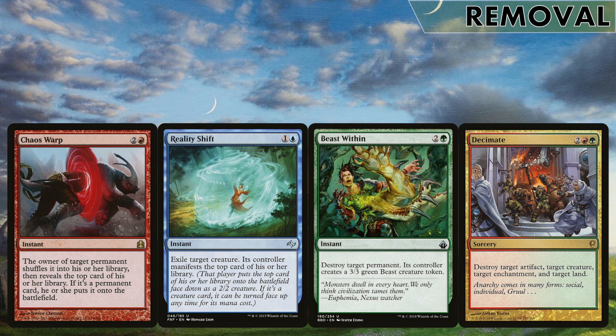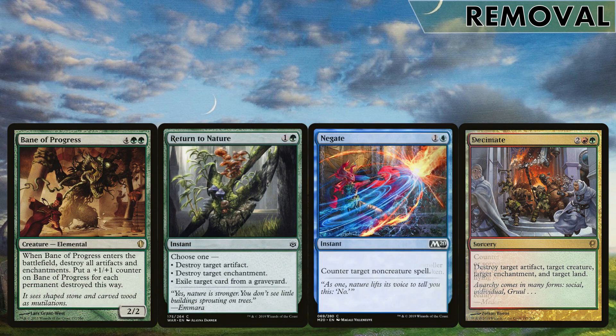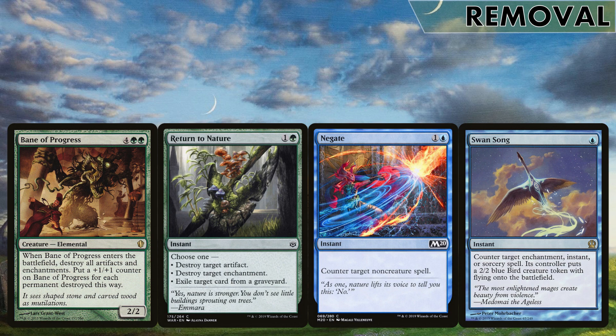Now removal. We don't get the goodness of white and black removal - we get a bit of awkward removal. For creatures and other permanents, I run Chaos Warp and Beast Within which can hit most things. Reality Shift is cheap creature removal; sure they get a 2/2 manifest token but that's fine. Decimate is great hitting everything, but be careful - it has to hit all four permanent types or you're forced to hit your own. Bane of Progress is great as a boardwipe for artifacts and enchantments, gains counters, and it's an elemental so it works in every way. I also run Return to Nature for artifact/enchantment hate, plus Negate and Swan Song for planeswalkers, instant/sorceries, board wipes, and counterspells we can't otherwise deal with.